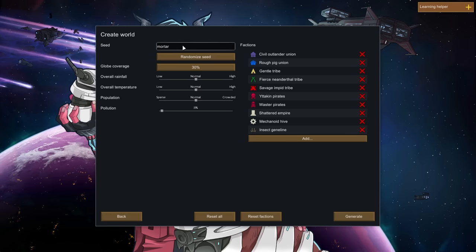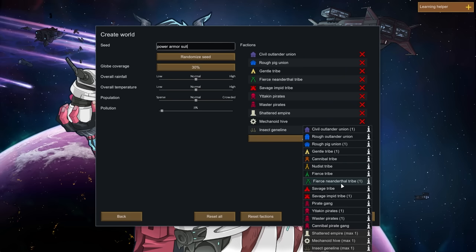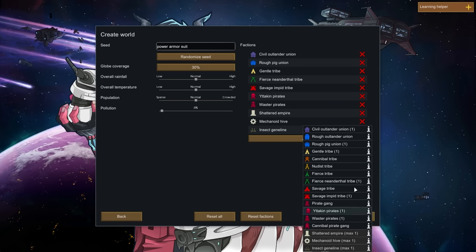Random seed: 'power armor suit.' Sure, that's a seed — it must be pulling names from the item list maybe. What is all this? Oh, these are the factions in the game and I can add more. That's cool — so this is how you'd add, say, the Empire if we were doing a Star Wars playthrough.